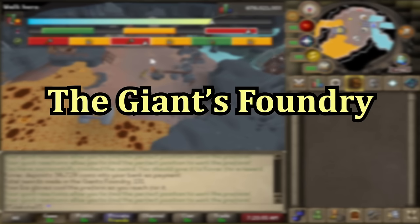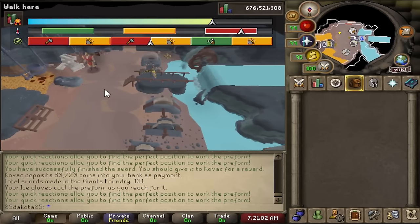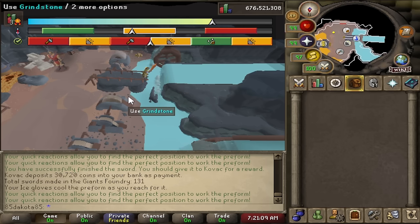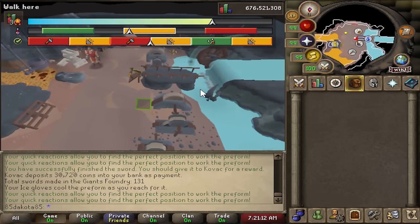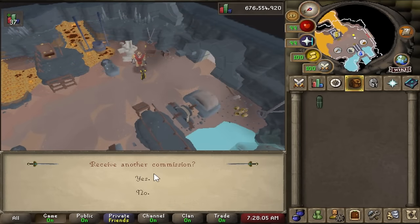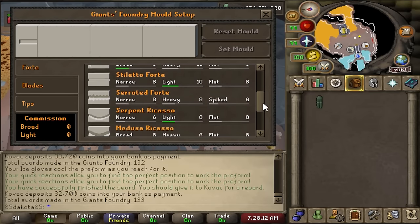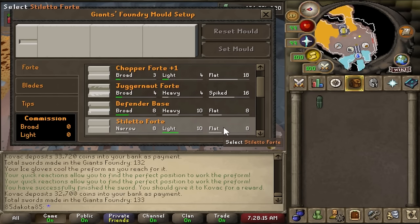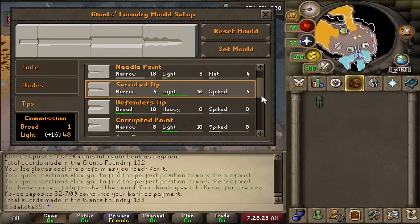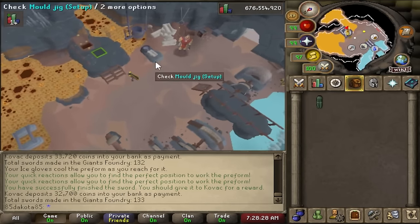Just like the blast furnace, I have a full Giants' Foundry guide linked in the description that covers it in a lot more detail. To access the foundry you have to complete the Sleeping Giants quest — during that quest Kovac gives you a demo run on how the foundry works. To start a commission, get one from Kovac and he'll give you a couple of attributes the sword needs — like heavy, flat, or broad. Once given those attributes you have to set up the mold to make a sword based on them. When you first start you won't have many molds to pick from, but you can unlock higher tier molds as you grind out more swords.